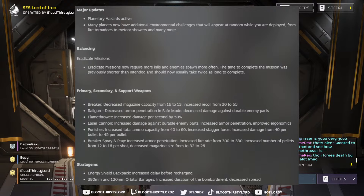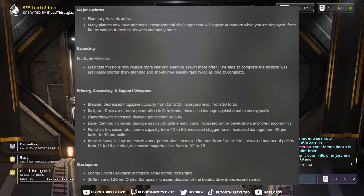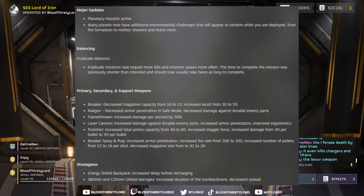The Breaker Spray & Pray, which was a fun but weak weapon before the patch, has received several buffs: increased armor penetration, fire rate increased from 300 to 330, number of pellets per shot increased from 12 to 16, and magazine size increased from 32 to 36. I like those changes — they don't seem too bad at all.